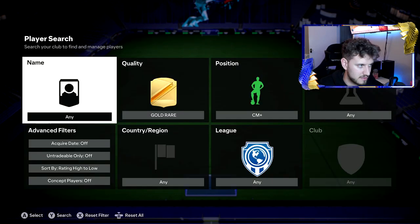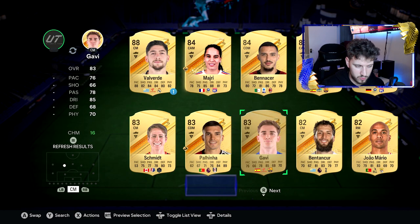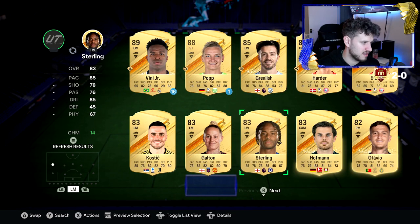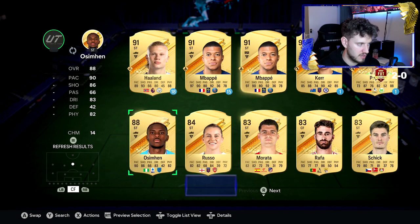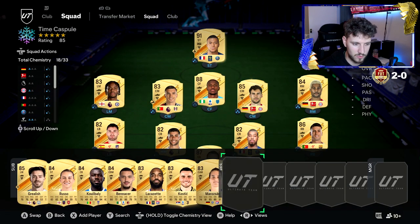Going with Gnabry — gets great links to Neuer. Speaking of links to Neuer, we'll go Goretzka. We may need a rock in that midfield, so let's go Pelinha. I think Sterling may be the play. I'm gonna go Osimhen with Mbappe up front. So this is our team, chat. This is what we're starting with.